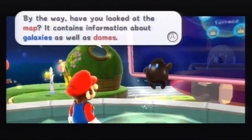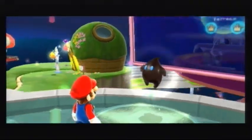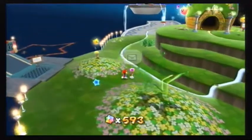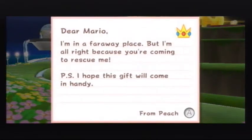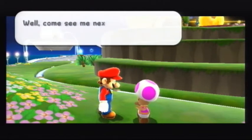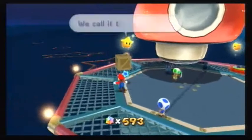By the way, have you looked at the map? It contains information about galaxies as well as the dome. So that's the map behind him, just talk to him. And we got mail — this is Mailtoad. There's a letter from Peach: 'Mario, I'm in a far away place but I'm alright because you're coming to rescue me. I hope this gift will come in handy.' Princess Peach included one of her mushrooms. The real question is, why does Bowser let the letters get sent out? That makes no sense.